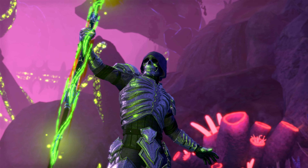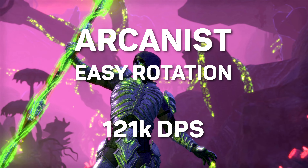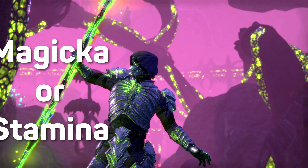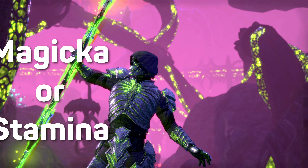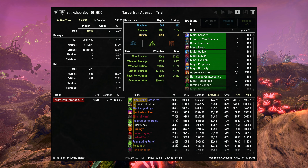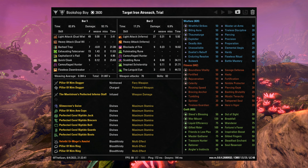Hi, this is Karn from Ninja Pulls, and this is the Arcanist — with by far the easiest rotation I've ever put together. It's not the absolute strongest, but it's fun, the damage is good, and anyone can do it. I'll show you how to set it up for Magicka or Stamina, how to get the most out of it, and explain why I chose certain gear and abilities over others.